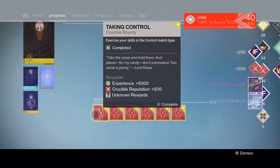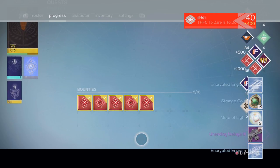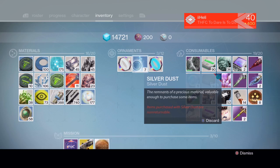Onto the Crucible bounties — Shax's bounties first. I did two of them this week. The Supremacy one gets us an Unending Deluge, and the Control one gets us 19 Strange Coins. I've got 2,000 Strange Coins and have no idea what to do with them. If you guys have any ideas what I could buy for a fun video, let me know — they're just gathering dust.